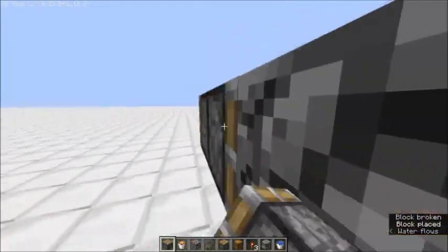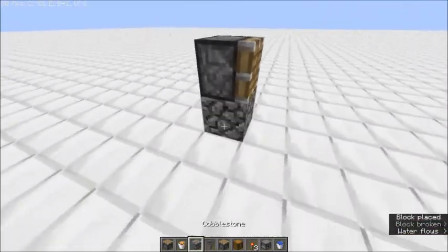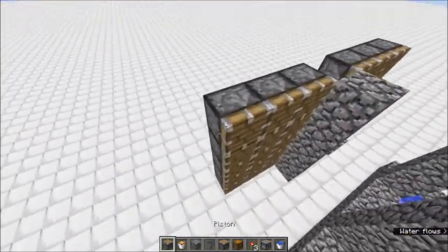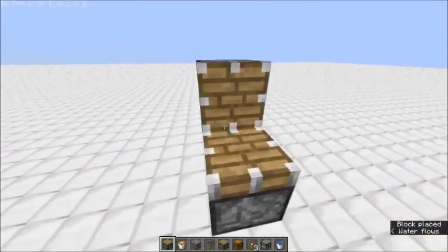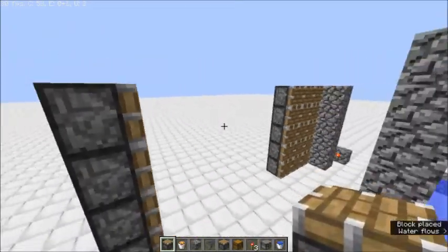You place the piston on the 14th block, so there you go — it's right there and should push all the way. This is going to be our main pusher here; it's going to get those cobblestone lines going for what we need.